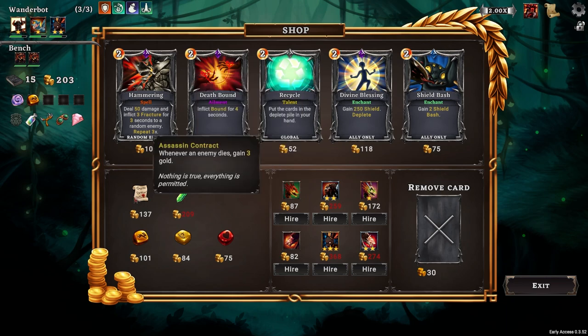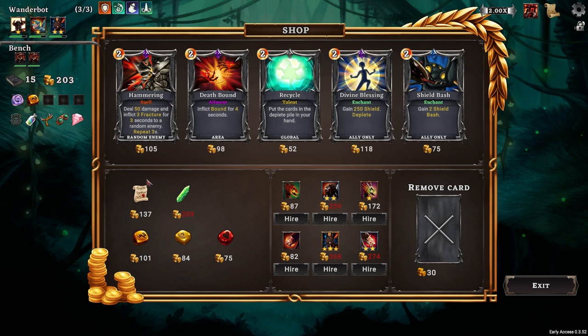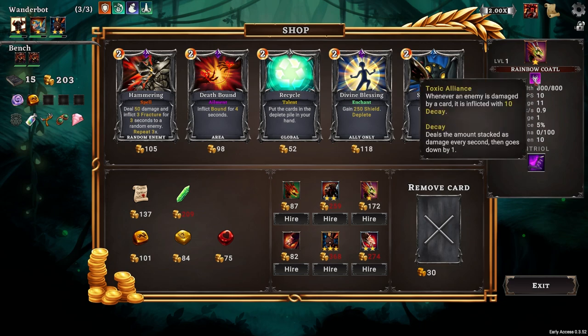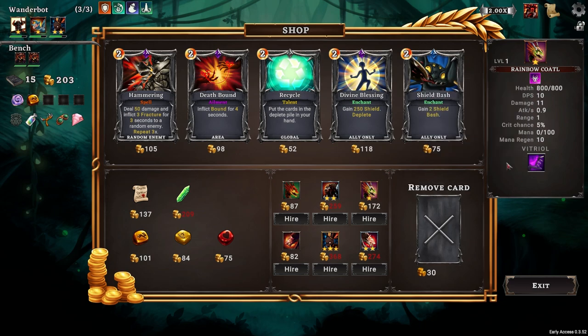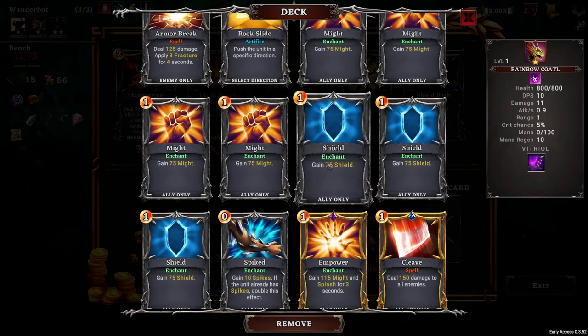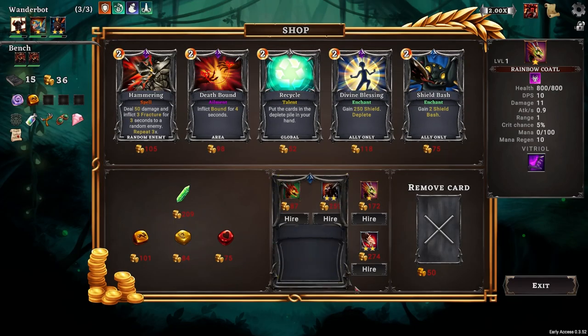Whenever a pound card is played, all allies gain 20 mana, which is pretty good. Whenever an enemy dies, gain 3 gold. So far, actually pretty good. It's a rainbow quaddle - whenever it's damaged by a card, 10 to K. That's okay. I like Assassin's Contract - this early on, it's pretty good. Let's lose at least some of the might.